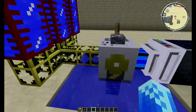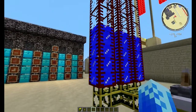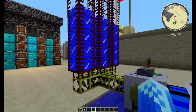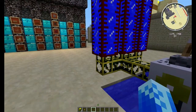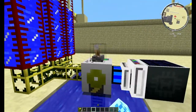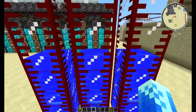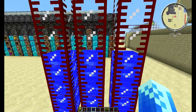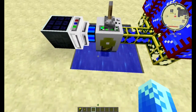An diese Pumpe einfach goldene Wasserleitungen geschlossen, weil Dekadenz lässt grüßen. Nobel geht die Welt zugrunde – warum hält seine Leitung, wenn wir auch goldene nehmen können? An die goldene Leitung einfach Tanks drauf gesetzt. Wenn ich die jetzt einschalte, sieht man, wie sich hier die Tanks nach und nach befüllen.